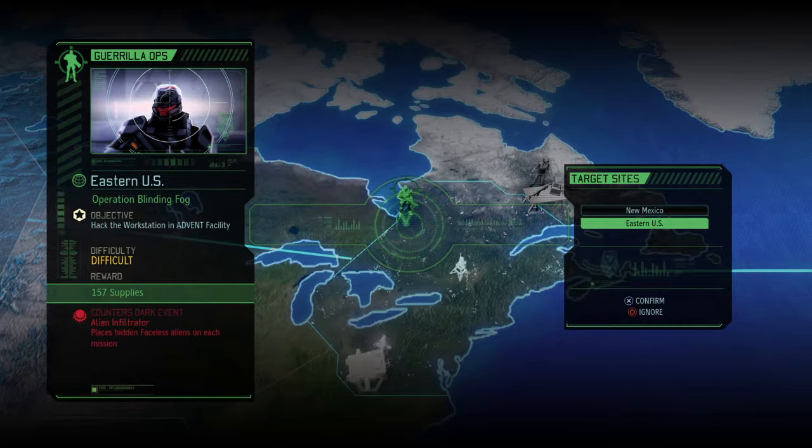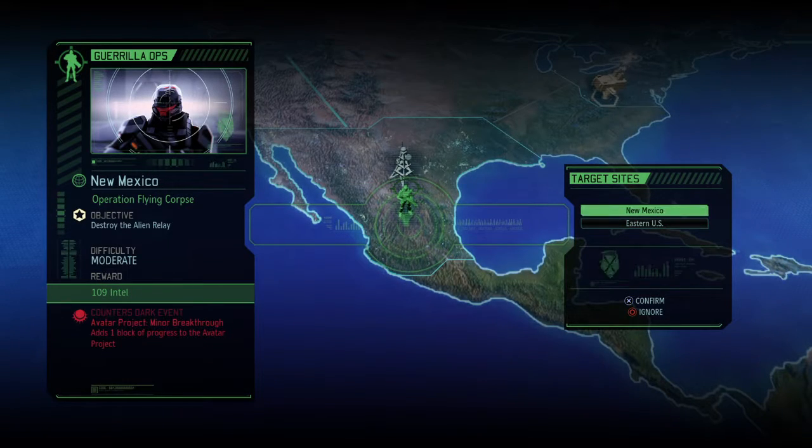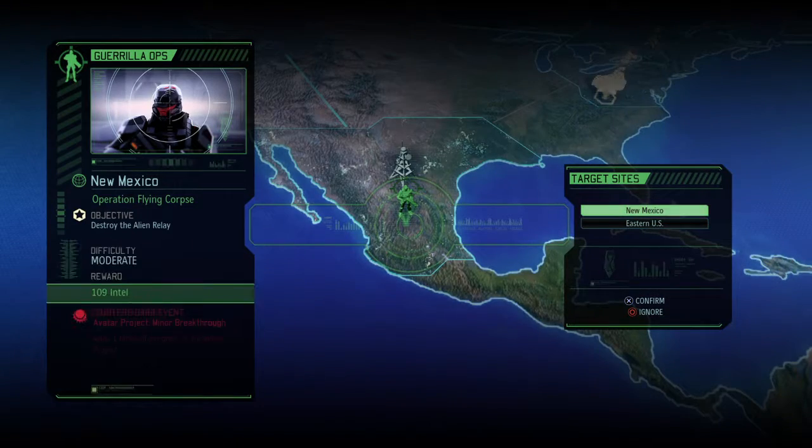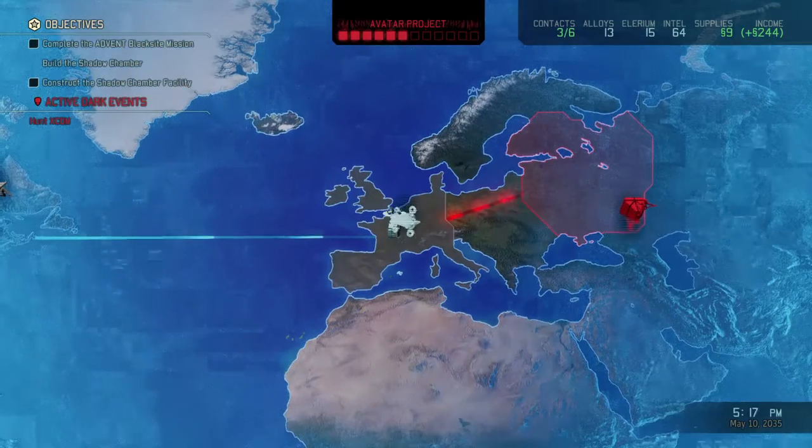All right, we did some things off-camera — I did actually get some supplies. What I'm hoping for is operation Blinding Fog, which will give me more supplies, while this New Mexico one gives me Intel. Both are good, but this one encounters a dark event where alien infiltrators place hidden Faceless aliens on each mission. The other one adds one block of progress to the Avatar Project, so I'm going to have to take the flying corpse mission even though I want the supplies — it just makes the most sense.